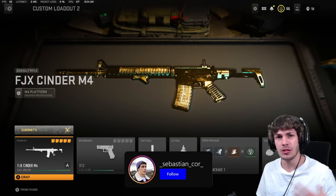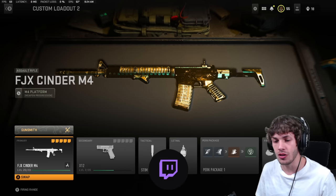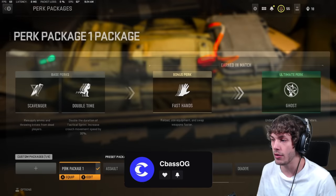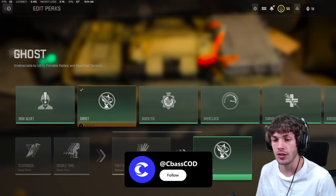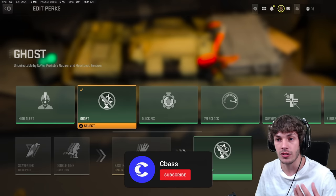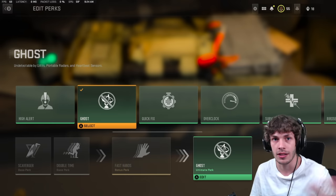So I actually switched up my perks. I was struggling to get a nuke even in a pretty easy lobby. I couldn't get a nuke, so I went to my perks and swapped out my ultimate perk — I had High Alert — and switched it to Ghost, because there's such UAV spam in this game that the enemies are always going to know where you're at. The second I swapped to Ghost, I literally dropped the nuke.